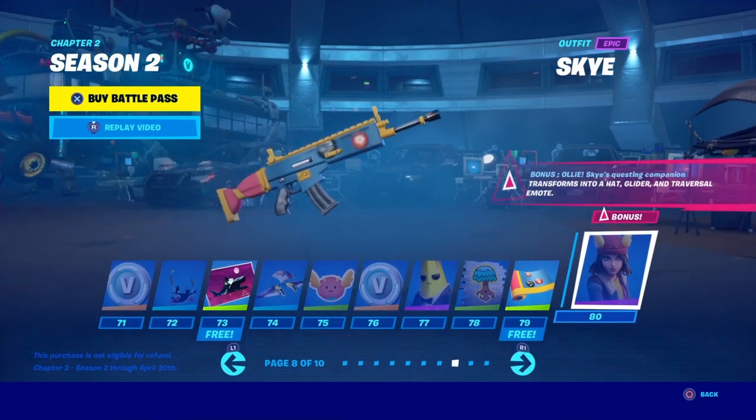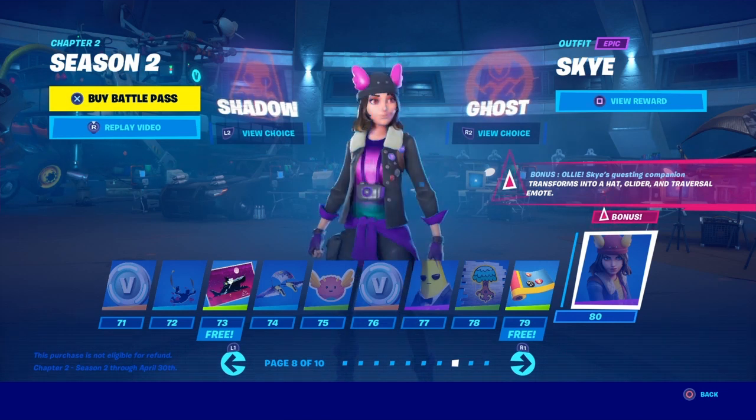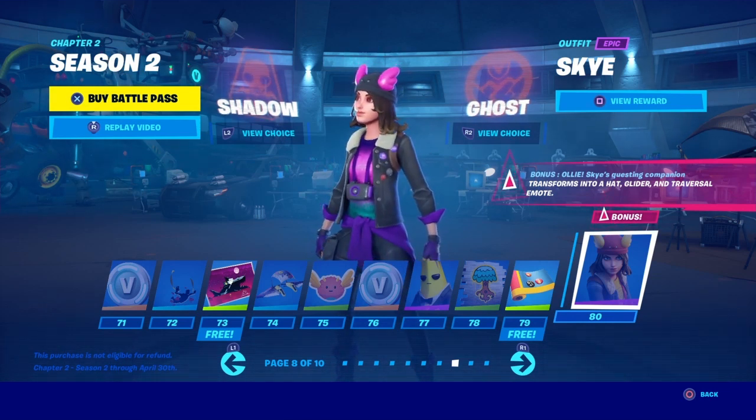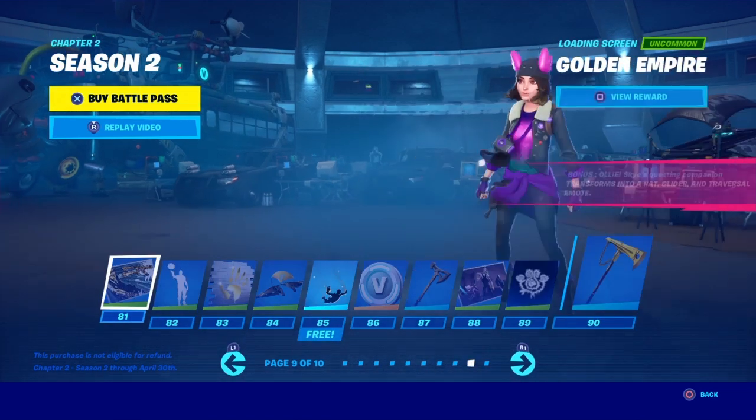Next is Skye, which you get at Tier 80. This one I see a huge difference in, but then not really. Here's what the Ghost version looks like, and here's what the Shadow version looks like. It's simply a color swap — you can pick whichever one you want.